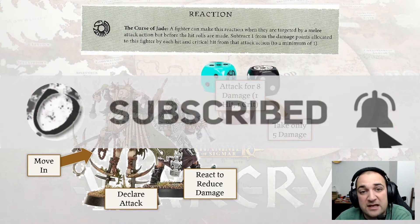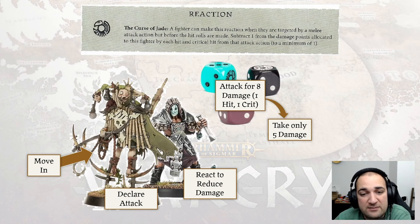To start with, their reaction, Curse of Jade. It reads: a fighter can make this reaction when they are targeted by a melee attack action, but before hit rolls are made. You subtract one from the damage points allocated to this fighter by each hit and critical hit from that attack action, to a minimum of one.